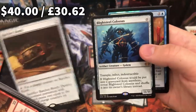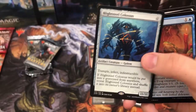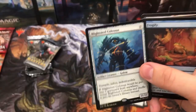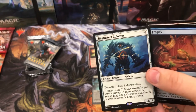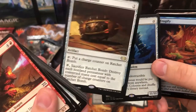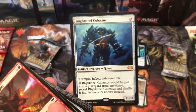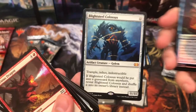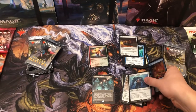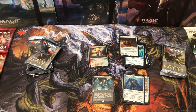Apparently saying 'oh my god' is my new thing. Foil Frogify — Payne, if you're watching, that's on its way to you. Blightsteel Colossus — oh my god, this box is just insane. I'm in dreamland right now. Let's not forget about the Ratchet Bomb either — a pretty ratchet card. That's another one that was up to £60 a few months ago before Double Masters, but you're probably looking at £40-50 now. That is amazing. What a box.